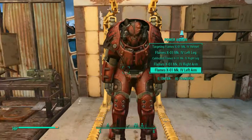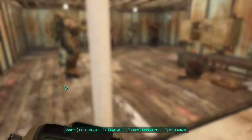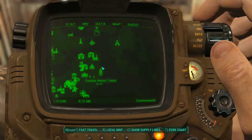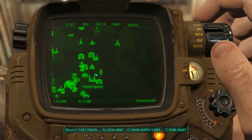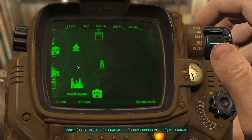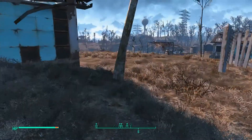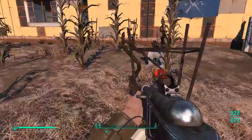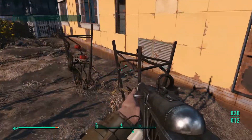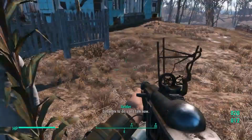Right here is the X-01 power armor I was talking about — Mark 4 right now, starting off as X-01 Mark 1. To find it, look for a place called the Custom House Tower, and right around where my arrow is, there's a building called... Shoot 35 — it doesn't appear on the map but you go into the building, fight off some protectrons and turrets, climb up the elevator, and the power armor is on top of the elevator.